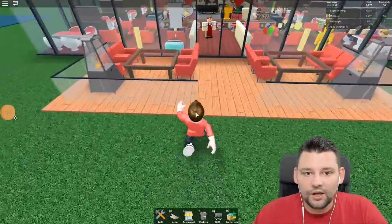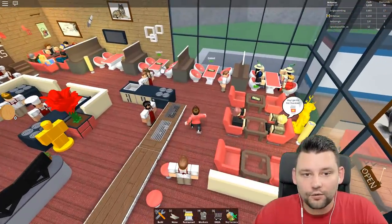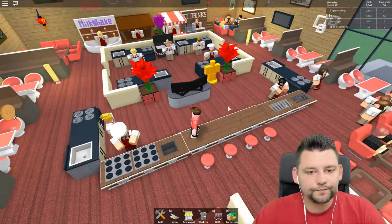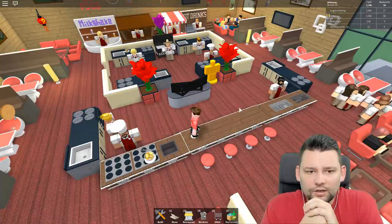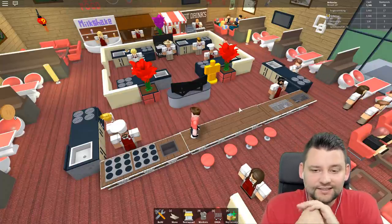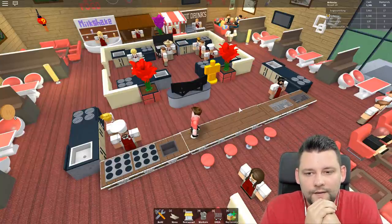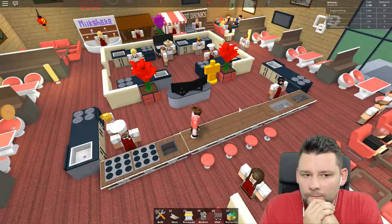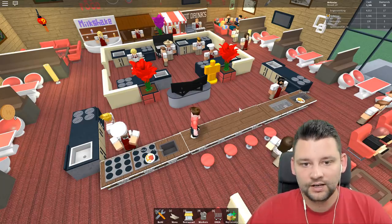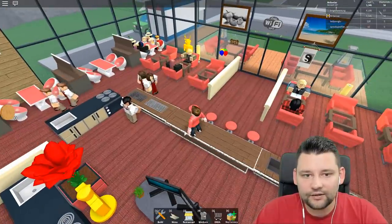Legit five stars right now — ain't nobody stopping your boy with his five-star restaurant! Boom, collect all that money. I don't like this layout though. I've got one, two, three, four, five, six, seven, eight — nine areas to cook food. That's gonna be pretty interesting trying to figure out a way to squeeze them all in. I may have to come up with something quite genius. I'll quickly check out the drive-thru section.